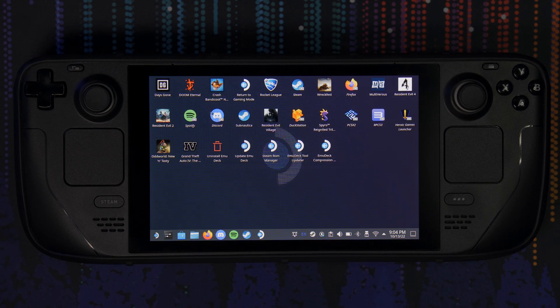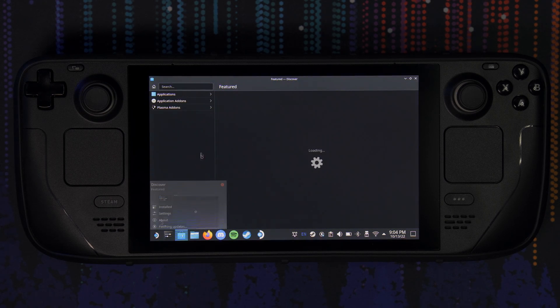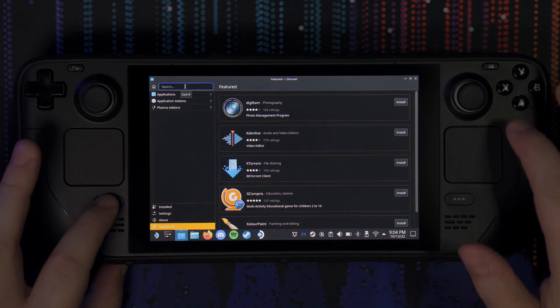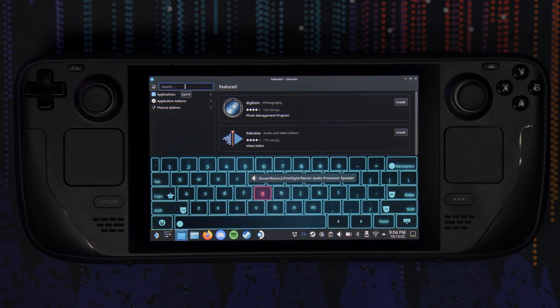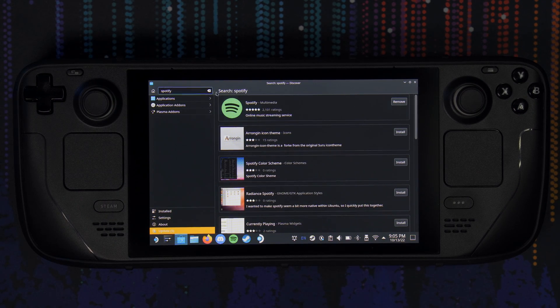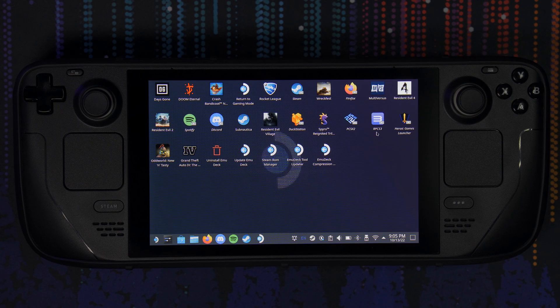Like the Linux versions of Spotify and Discord — I downloaded those and they work without an issue. I actually found these by going to the Discover area, where you can look for Linux-based applications already optimized for the Steam Deck. Just hit Steam and X to bring up the keyboard, type in something like Spotify, and you can download it straight from there without having to look it up in a browser.